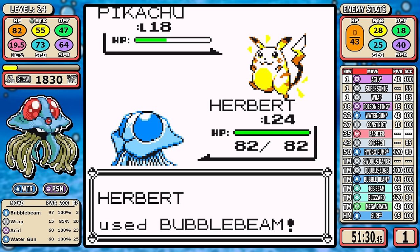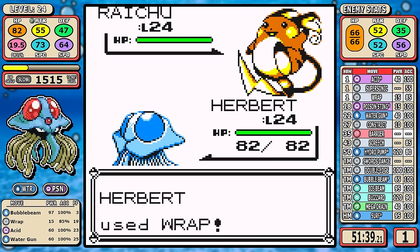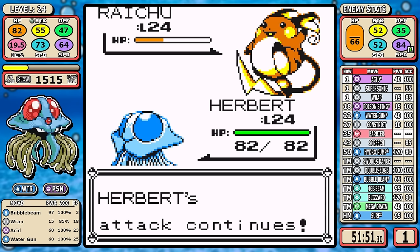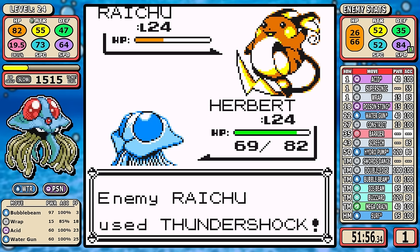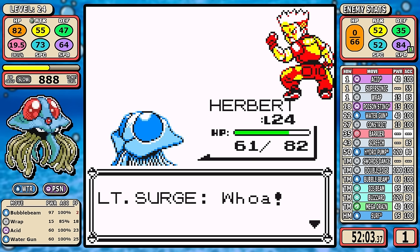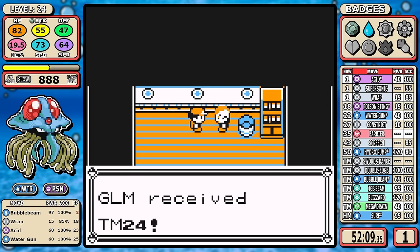Going back into the second attempt — you use Wrap, get Raichu into a range where a Bubble Beam or two knocks it out, and just hope it doesn't use X Speed too early. It uses X Speed here, but the key is it doesn't use it during my first Wrap, so I get valuable chip damage. At that point, even with X Speed active, Bubble Beam is in range to one-shot it — so it pretty much has to get a Thunderbolt crit or it loses. One reset — really not bad at all.